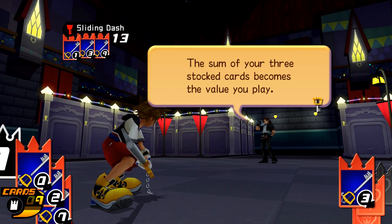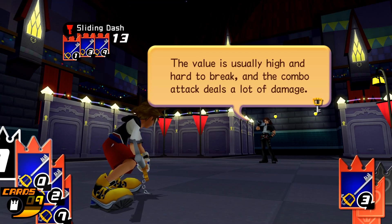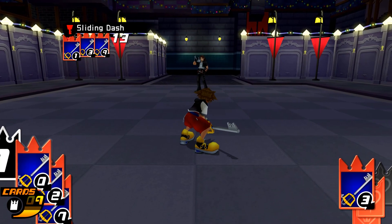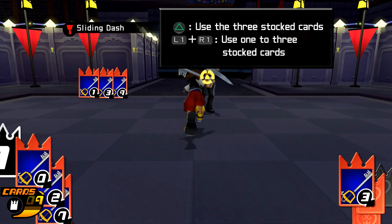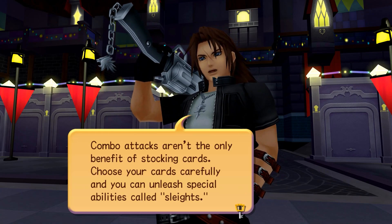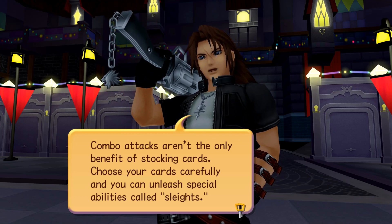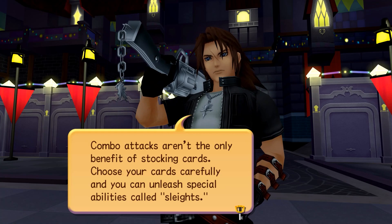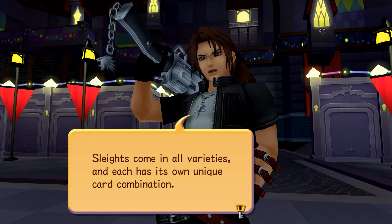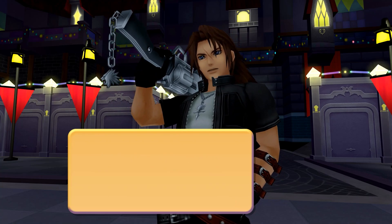Some of your three stocked cards become the value you play — thirteen. The value is usually high and hard to break, and the combo attack deals a lot of damage. Attacks aren't the only benefit of stocking cards. Choose your cards carefully and you can unleash special abilities called slates. Slates come in all varieties and each has its own unique card combination.